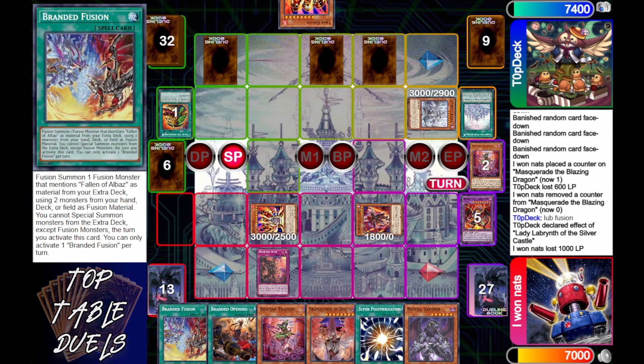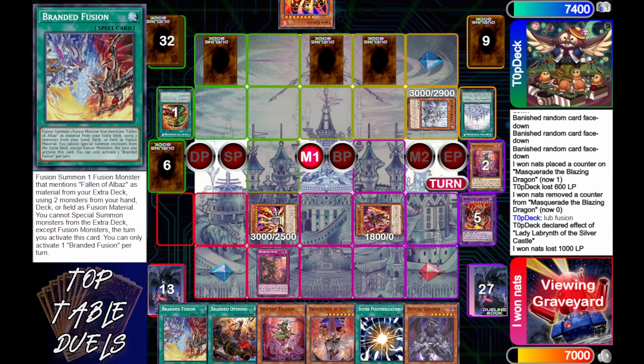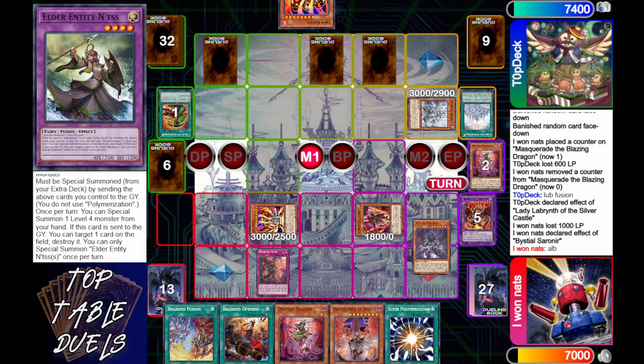i1nats is going to take his 1000 off the Lava Golem — no one ever asks what the man in the cage did to get there! Let me know in the comments below what the man did to get in Lava Golem's cage. What a punishment. Back into the duel — i1nats is going to activate Bestial Sireneer in main phase one.